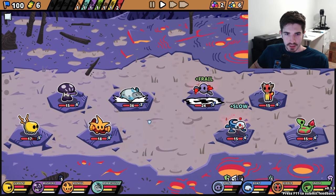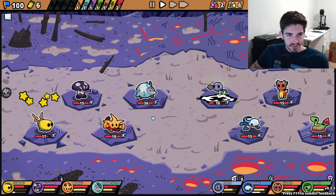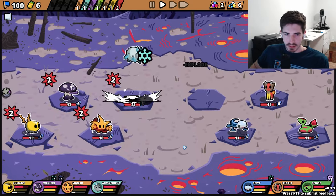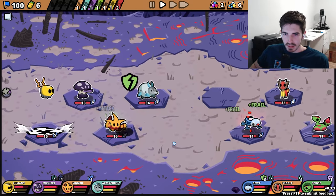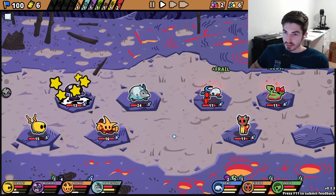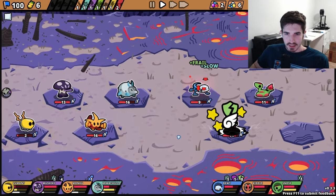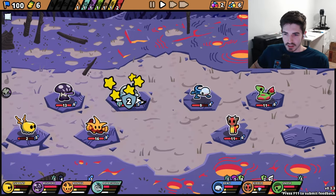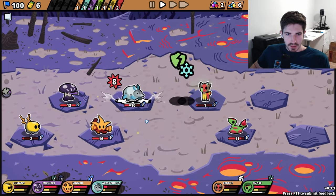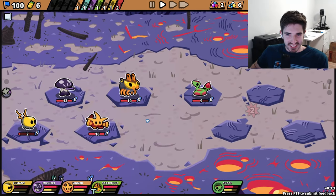Good damage - this guy's tanky, look at that! We got a Shrew Nobi waiting. I don't even know if we're gonna need him this round because these guys are pretty weak. Just kidding - I spoke too soon. The Kittle and the Snows do a lot of damage, which probably makes sense Pokemon-wise. But we're good!